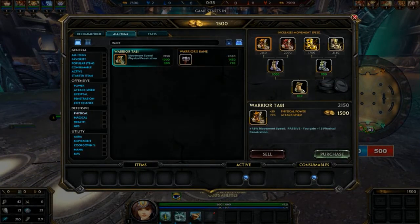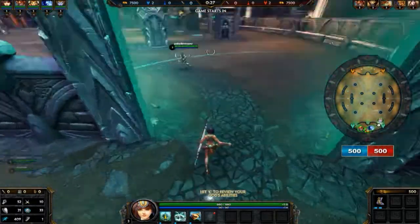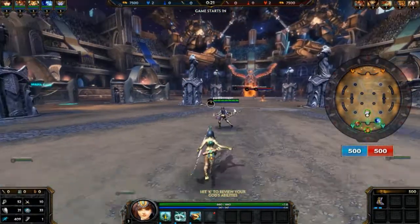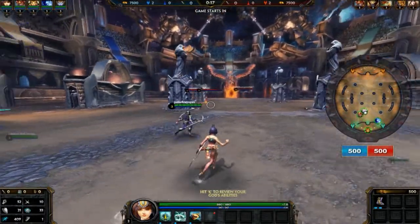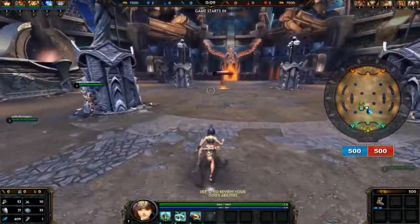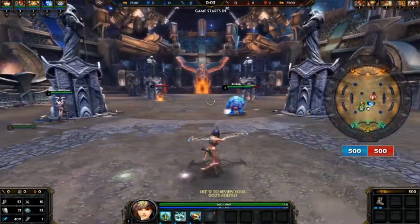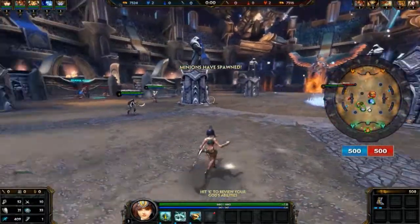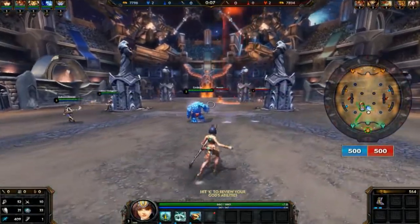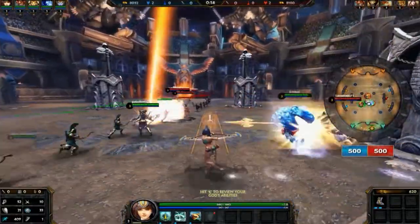We're gonna start with the Warrior Tabi. As you can see, it's not quite traditional top-down like League of Legends or Dota — it's more of a back view, which is a cool concept. You can also adjust the camera. How this game works: creeps fight in the middle, and if their minions enter our portal they get a point; if ours enter theirs, we get a point. Killing one of their gods gives us five points.